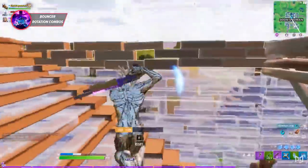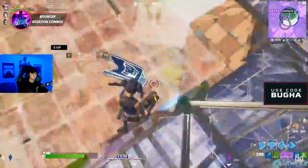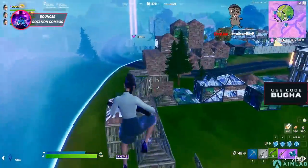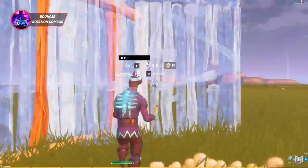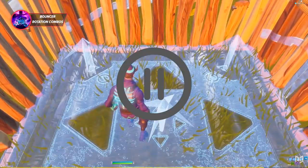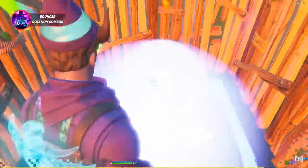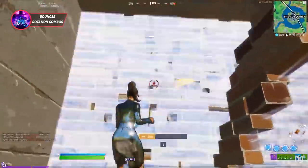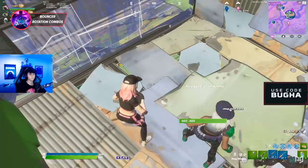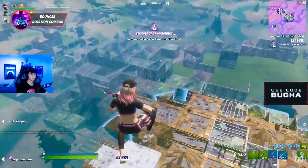With bouncers back in the game, you need to know some bouncer rotations. These combo your bouncer with another rotation item to cover double the distance in less time, which is a game-changer. The first combo is bouncers with a shockwave grenade. The simplest setup is to start inside a box, place a bouncer on the floor with your back facing the direction you want to go, throw a shockwave slightly ahead of yourself, then turn around and hold in that direction to adjust your speed. This can take you about 100 meters — perfect for rotating in the final zone. In trios, just make sure everyone is standing next to each other with backs facing the same direction, and you'll all land near each other.